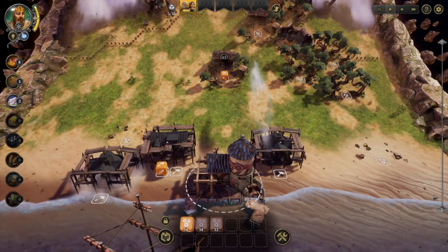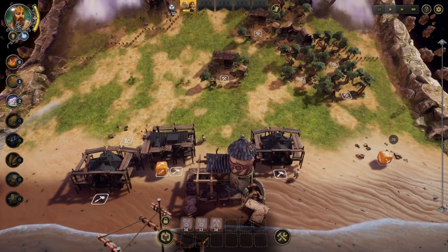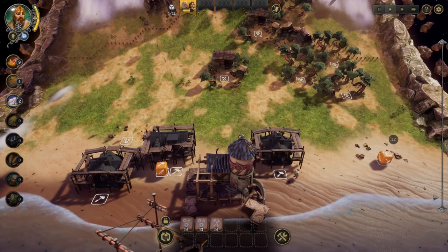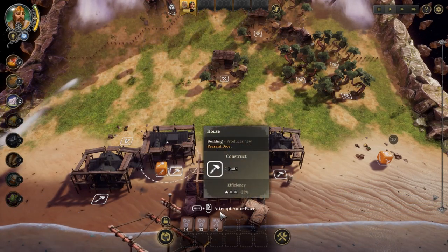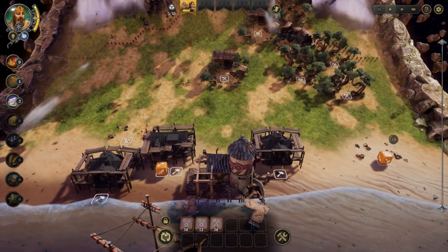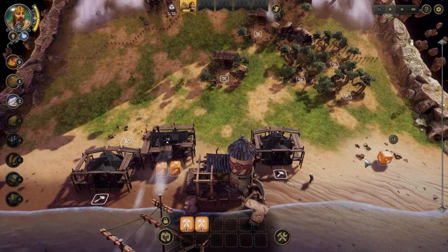Usually I use even two Cookhouses. So first of all we need more dice — the way to do this is to build a house, which allows us to create another die. We have the structure available, so let's create it.